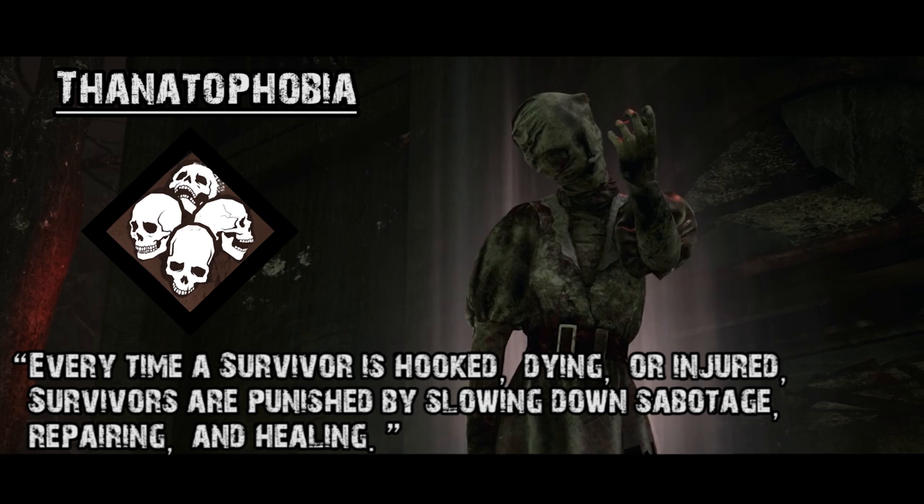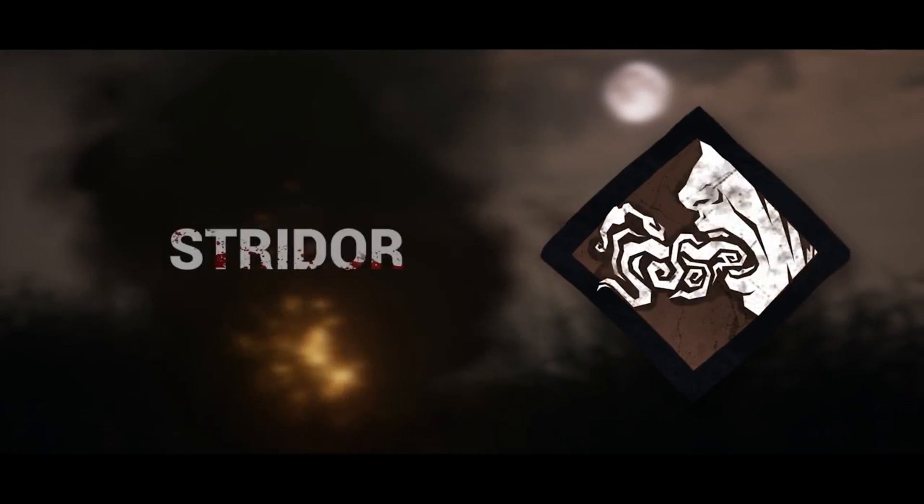How I would use Thanatophobia playing Nurse is trying to chase multiple people without really committing to camping hook kills — see a person, hit them, see another person trying to intervene, hit them as well. This slows down the survivor process — their ability to escape, heal each other, and sabotage hooks. So if you don't have Iron Grasp in your perk arsenal but you're able to injure everyone very quickly, the saboteurs will be much slower and you'll be able to patrol and blink around the map much faster. The rating really depends on the actual percentage decrease, but if you play killer like I do — not camping, committing to kills and leaving — this is going to be perfect for you.